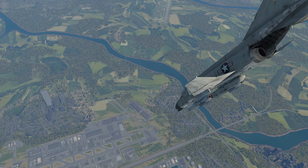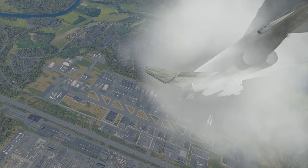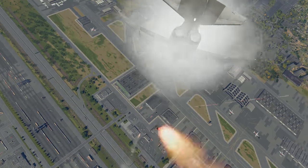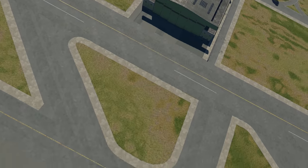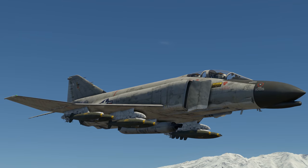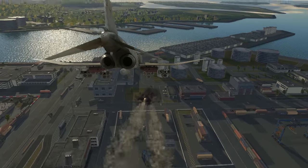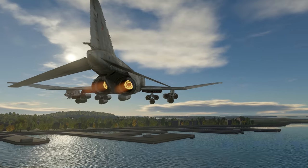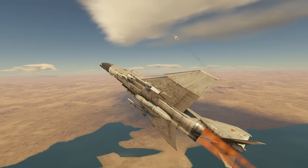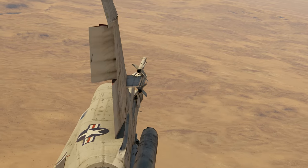In mixed RB we begin already mid-air and at supersonic speed, which gives us an advantage against enemy AA guns. Take the Bullpups, gain about 5 km of altitude and attack ground targets with your guided missiles. Bombs might be useful here as well. Use air brakes if you don't want to crash, and keep in mind that the optimal speed range for the Phantom is between 600 and 1,000 km/h — this is where it will be the most responsive to your actions.